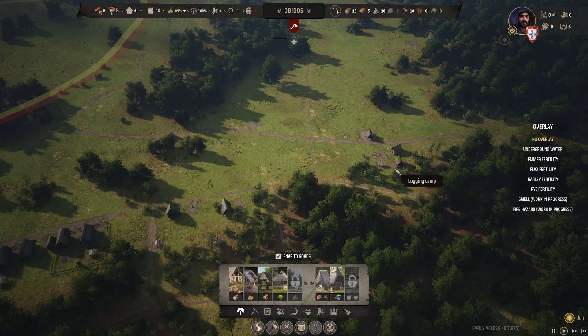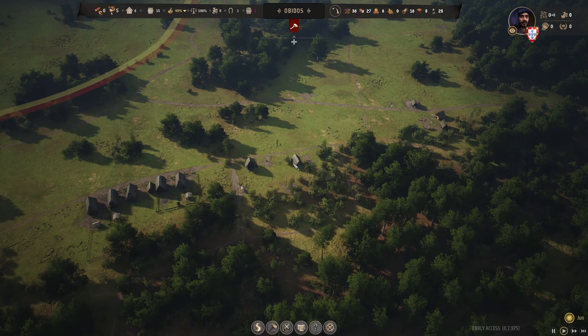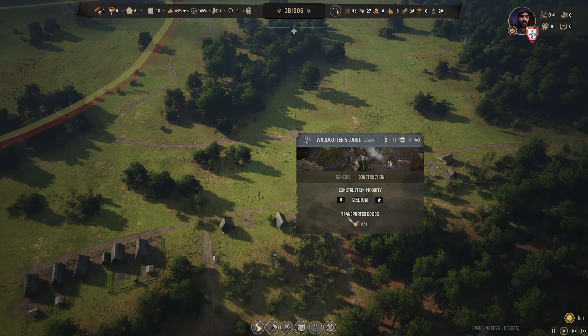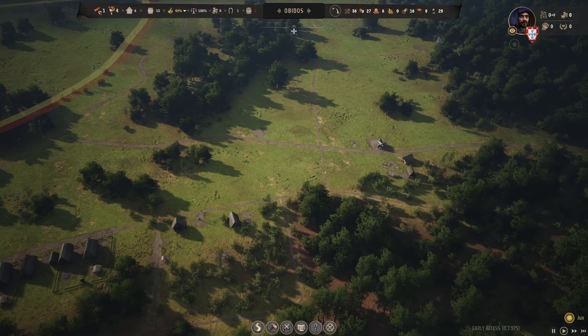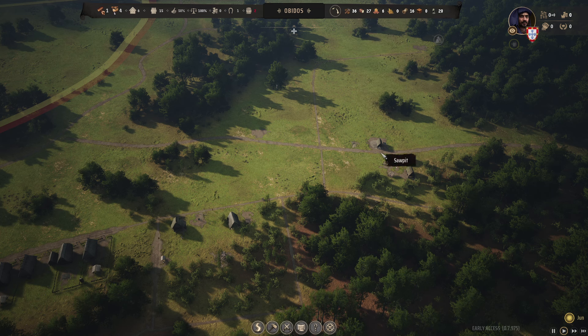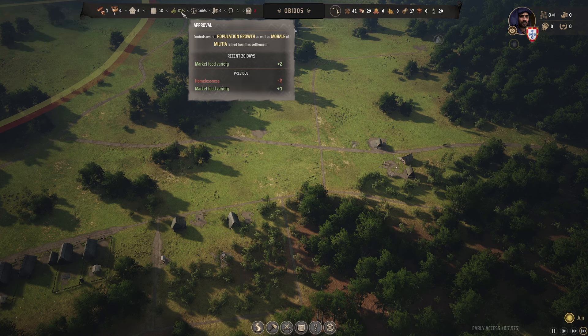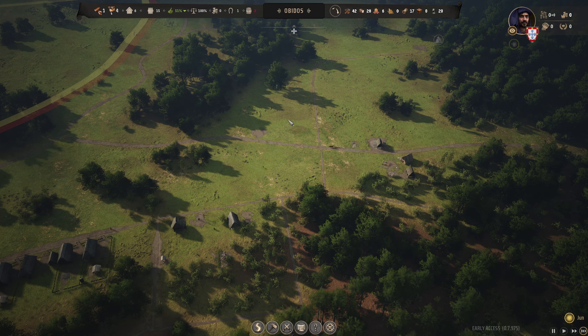Now we do need people to go and build these things. What I'm going to do is go and take the person back off the storehouse and put him on high priority. Let's keep everything going. And once we get ourselves 20 planks, we can take someone off the saw pit. Approval is back up at 51%.